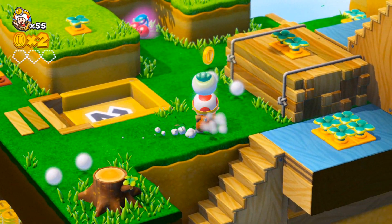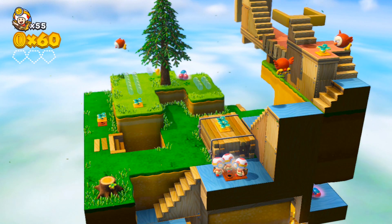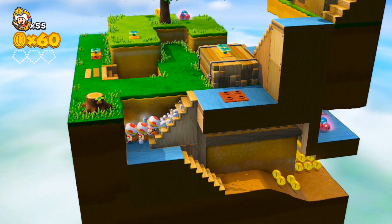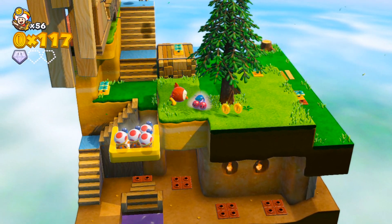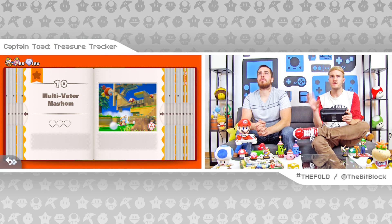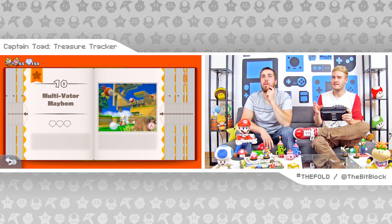Multivator Mayhem features the double cherry power-up from Super Mario 3D World. This means that by the time you finish this puzzle, you're gonna have tons of Captain Toads on your hands. Keeping them all safe and sound while navigating the stage is a little bit tricky. We tried this one before, and I was incapable of beating it. You have to control, like, five Captain Toads at once. I can't even control my own life, let alone five lives of Captain Toads.